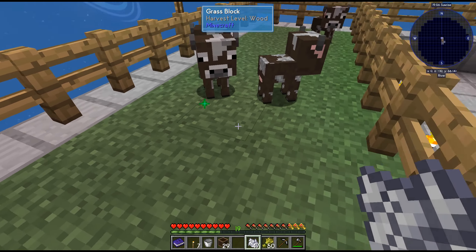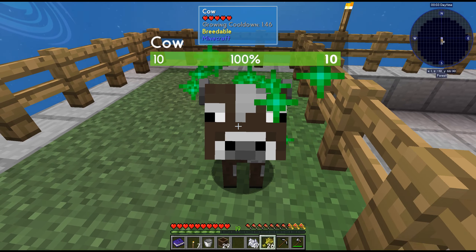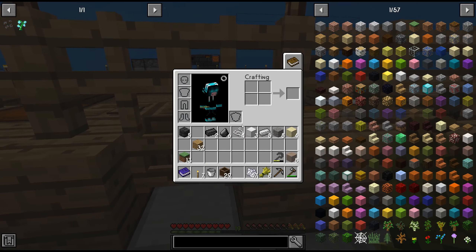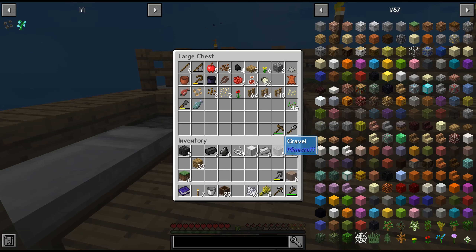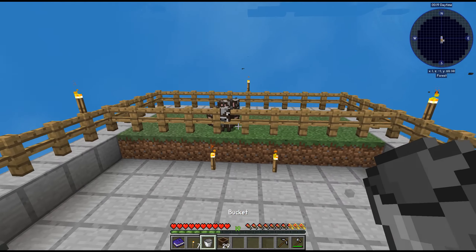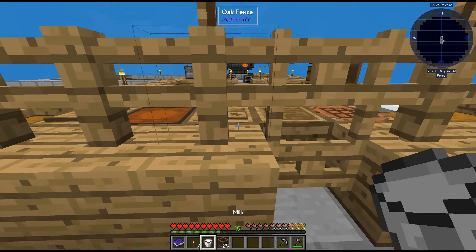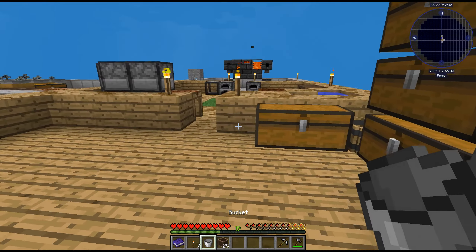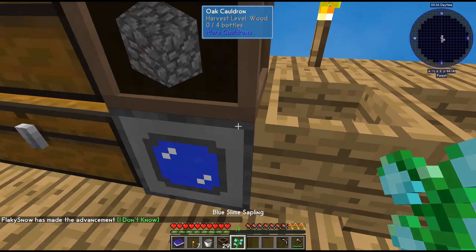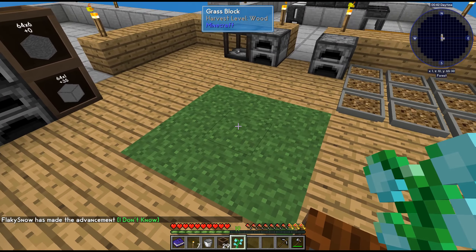We want the first one to grow really fast — we'll drop the growing cooldown all the way to 10 seconds. We need a bucket — there you go. One bucket of milk. We'll toss this in here, grab ourselves a lapis, toss that in there, and we have a blue slime sapling!